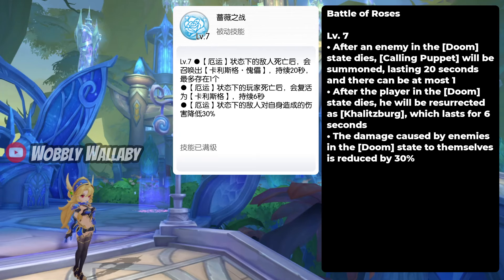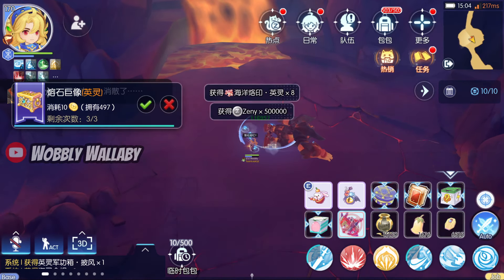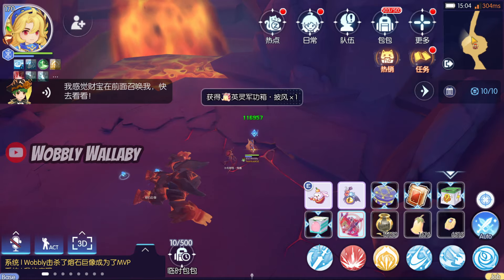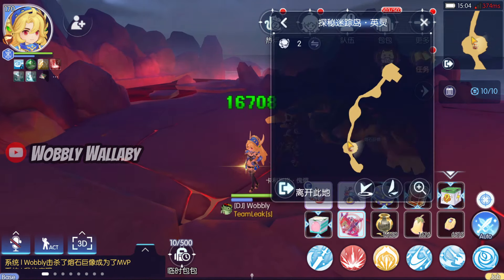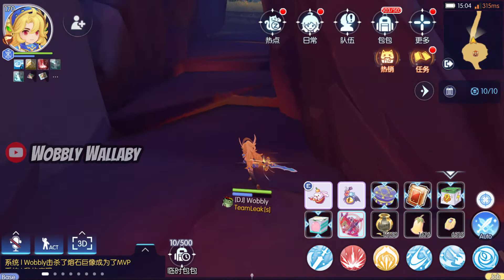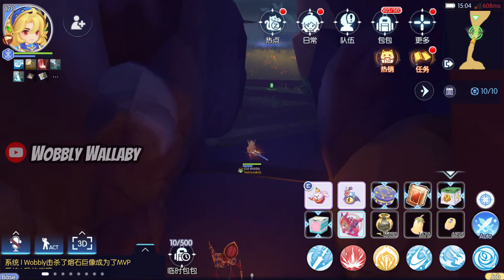Next, for level 7, after an enemy in the Doom State dies, Calling Puppet will be summoned, lasting 20 seconds, and there can be at most 1. After a player in the Doom State dies, they will be resurrected as Kalitzburg, which lasts for 6 seconds. The damage caused by enemies in the Doom State to themselves is also reduced by 30%. Summoning something after death is pretty funny, and it works with bosses too. Here I kill the golem, and now I have my new undead friend — he can battle with you, but sadly only lasts for 20 seconds. My initial thought is her core hero passive at level 7 isn't that overpowered, so that's good because even if you don't have it at this level, it's still a pretty powerful class.